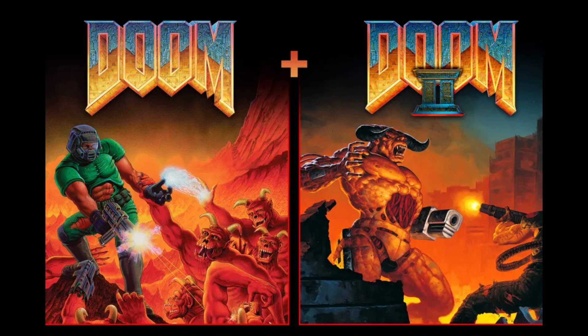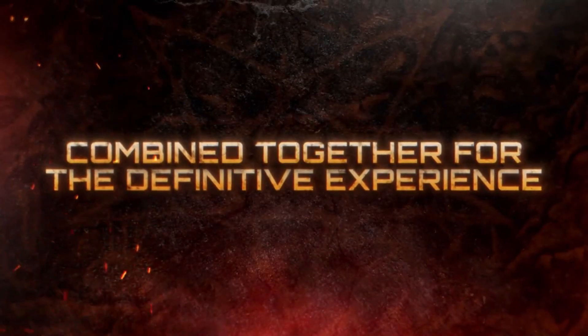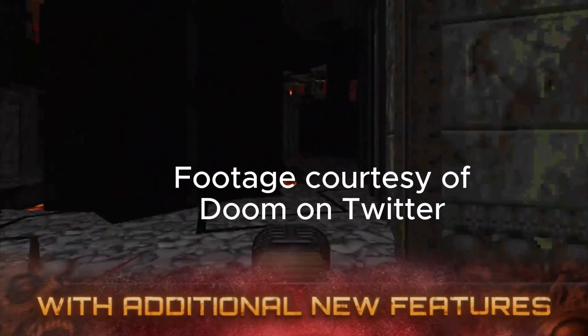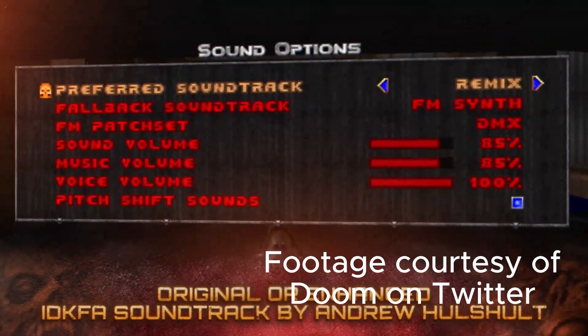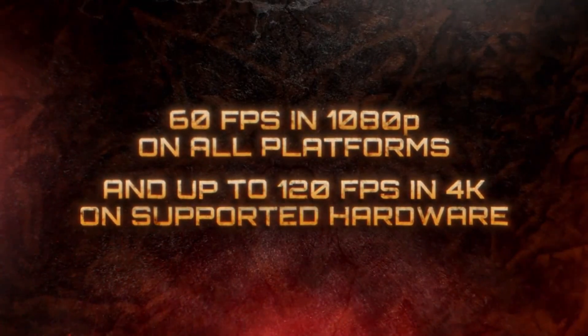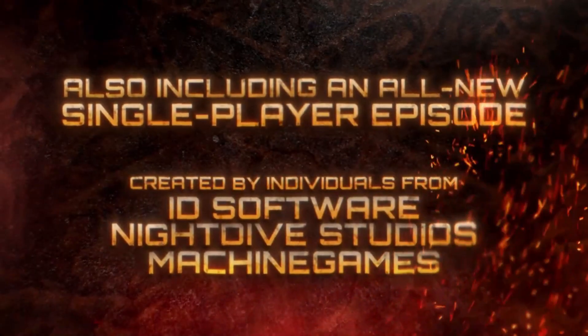Doom 1 and 2 are now in enhanced re-release versions on the Nintendo eShop for the Nintendo Switch. According to MyNintendoNews.com, owners who have purchased Doom or Doom 2 previously on the Nintendo Switch will be able to download all the new enhancements and new content in this new version, just announced at QuakeCon. So that is good news. That is very awesome.